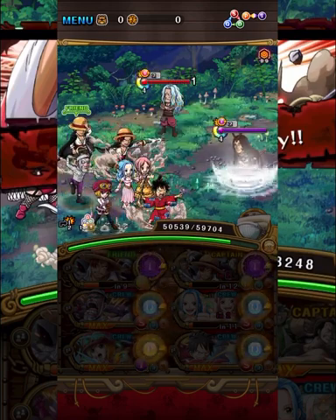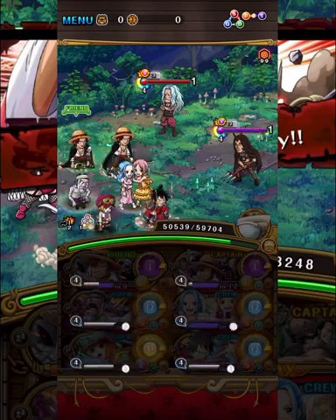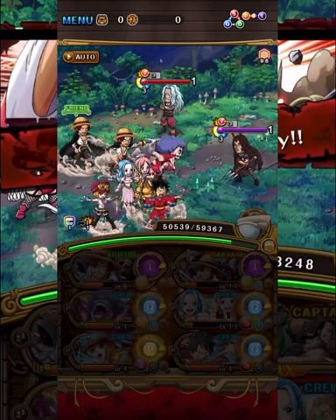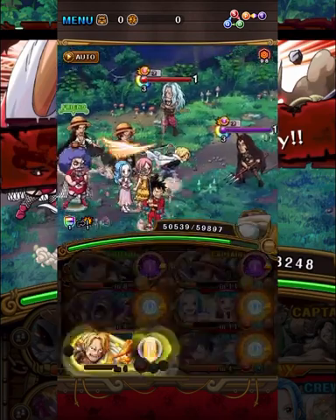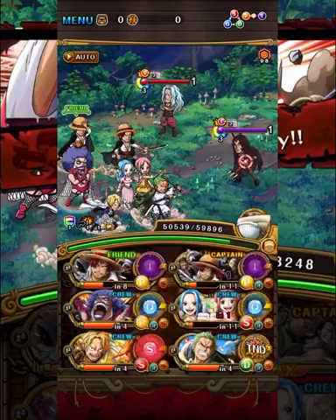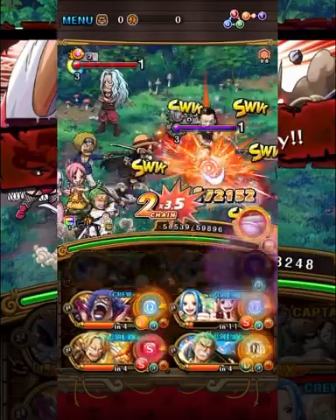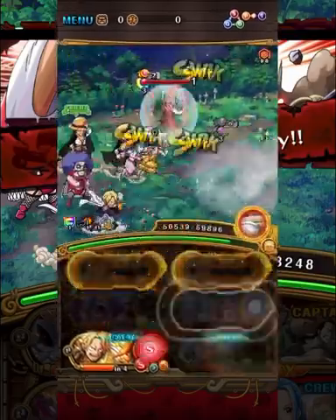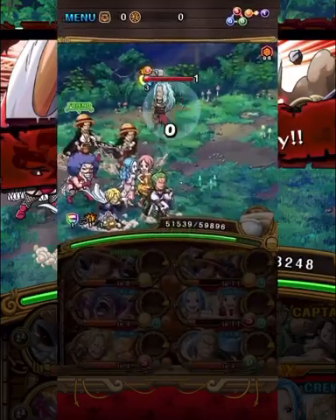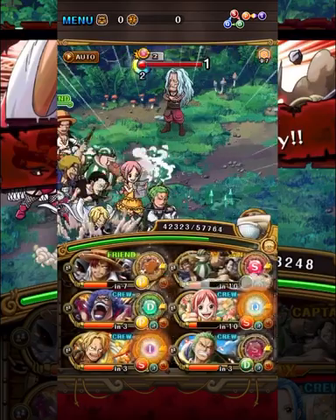Stage 14 we have two of Kid's pirates - I'll call them the fire breather and the pitchfork bug-looking dude. These guys are pretty annoying. The purple unit will re-roll your specials back, and if you don't kill him after three turns he rolls them all the way back to the start. The fire breathing guy gives you burn after three turns. We're going to stall on him though. We still have the Shanks Crew special live, so we can take the purple unit out easily and get a full board of in-orbs.